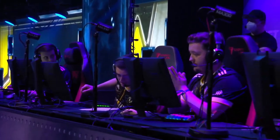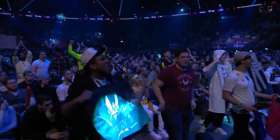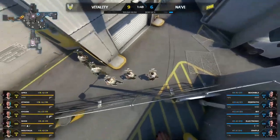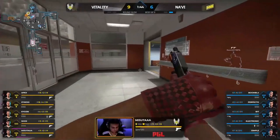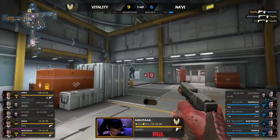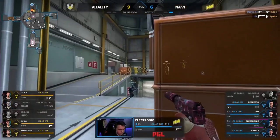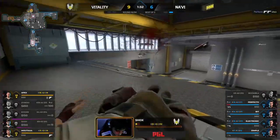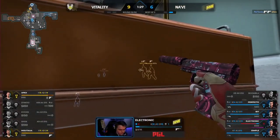Apex takes a crucial frag to delay — that's nine. Two sets of Glocks here on the pistol. Boomich and Perfecto with armor. Electronic has facilitated this. Perfecto solo top — it's going to be a fast ramp, they've stacked ramp. They're in the right place. Zywu's heating up with good connections. They respond with two of their own. Electronic under a lot of pressure — fights all over the map. Perfecto takes down Shox and Vitality are running out of players. They're scrambling, they need to kill Electronic.